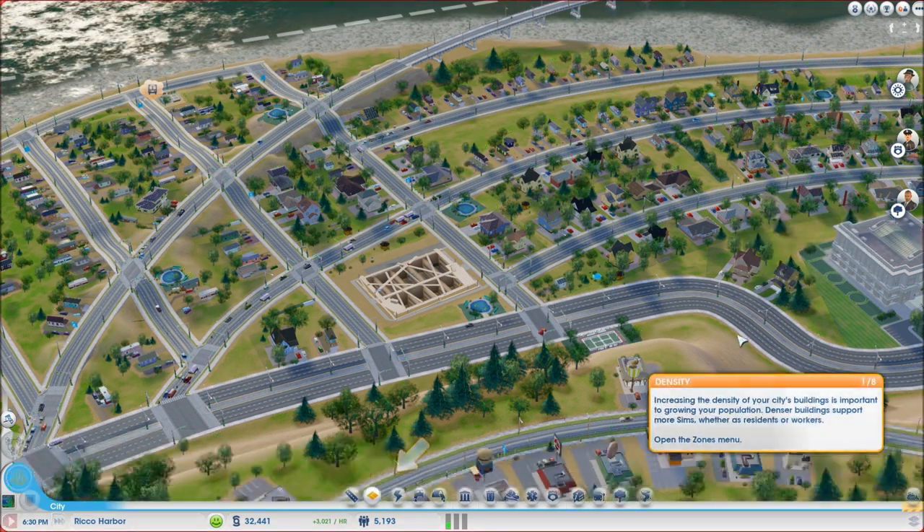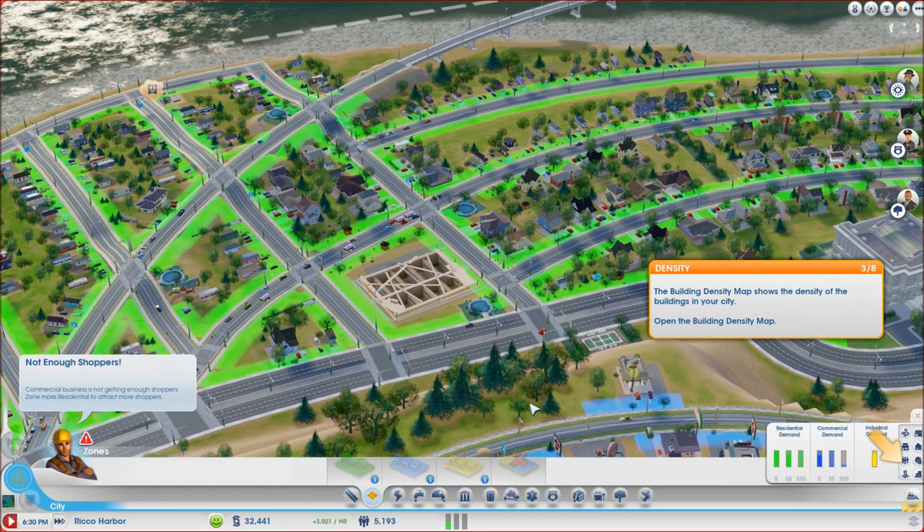Real quick — building density: increasing the density of your city's buildings is important to grow your population. Denser buildings support more sims, whether as residents or workers. I don't really have anywhere else to go — I don't want to build in that corner of town until I harvest the natural resources and it's no longer a polluted area. Happiness equates to better density — people spending money in parks is basically what it comes down to.